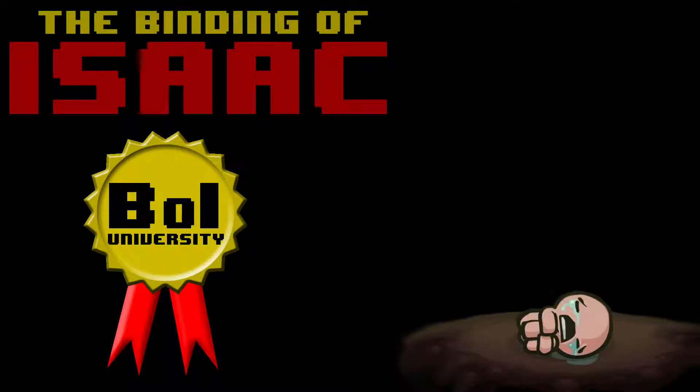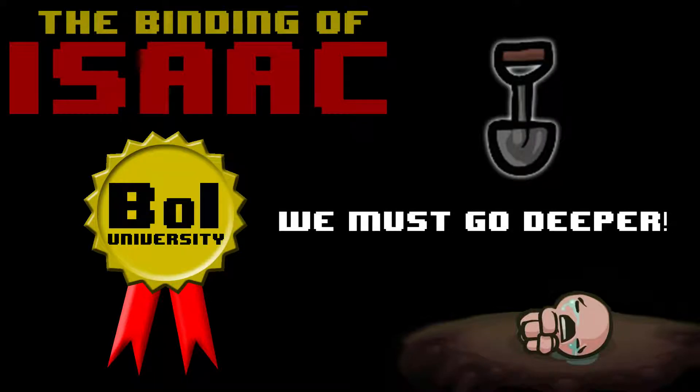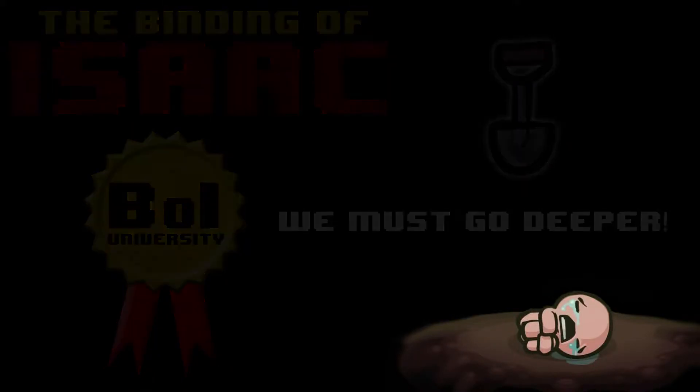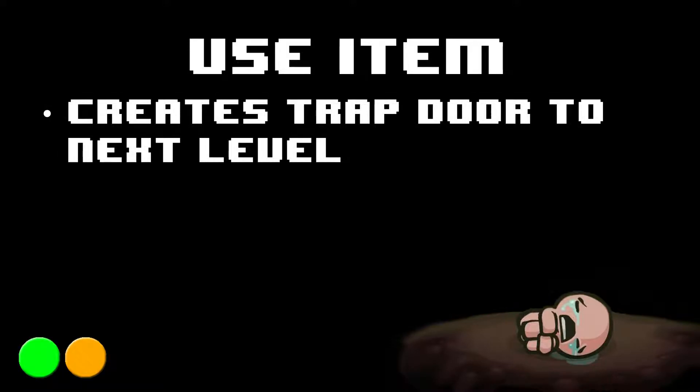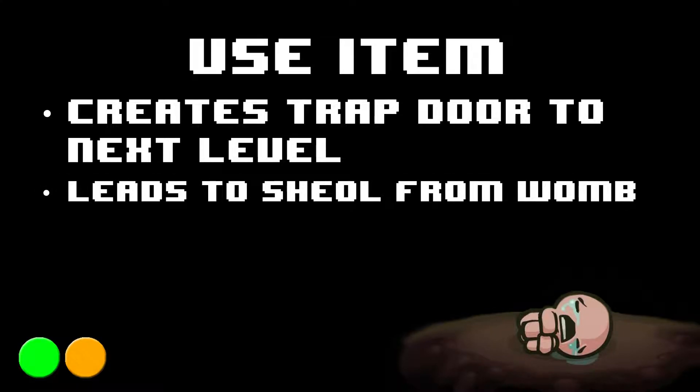Hey everyone, welcome to the Binding of Isaac University. This is an Omnigryphon Quick Guide for We Must Go Deeper. We Must Go Deeper is a Use item that creates a trapdoor to the next level upon activation. If you are in the womb, it will always lead to Sheol and not the Cathedral.